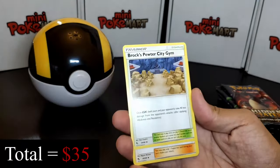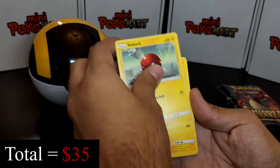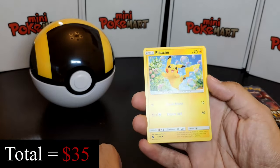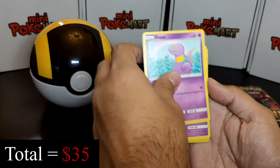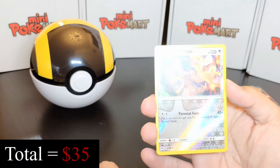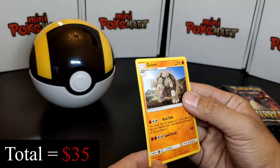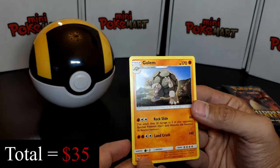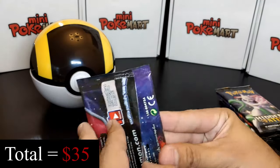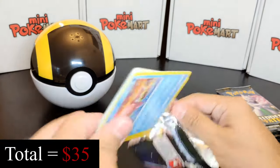From the next pack: Energy, Koga's Trap, Brock's Pewter City, Surge, Slowpoke, Voltorb, and a Pikachu — I love this Pikachu artwork, let me know in the comments if you like it too. We also got a Reverse Holo Kangaskhan, which has amazing artwork. And our rare is just a Golem. Let's open a Charizard pack — can we pull a Charizard? That would be awesome.